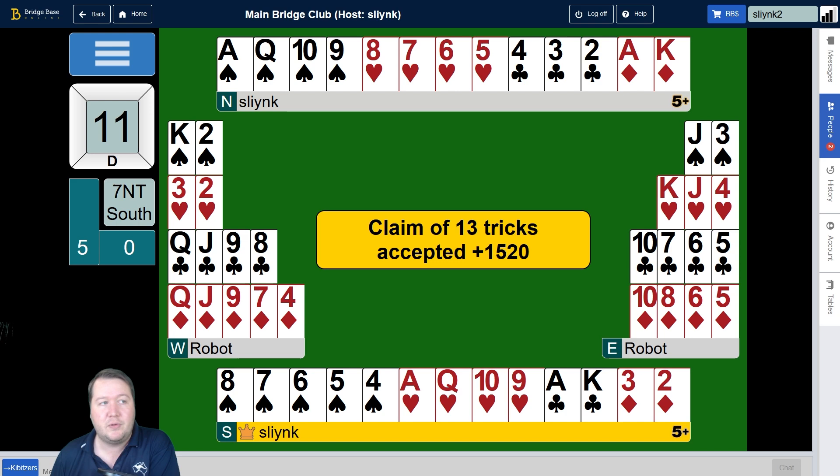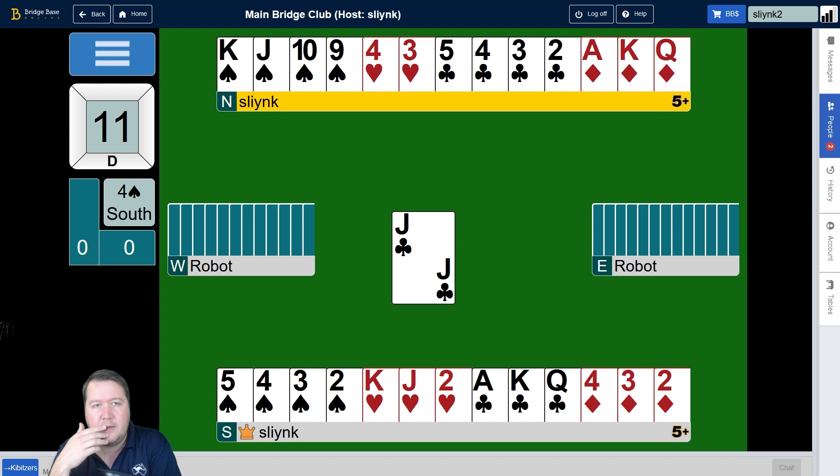This next hand we're in four spades and looking at king-jack guesses. Do we want to lead up towards the king of spades or the jack of spades? In spades we've got two losers — we're going to lose to the ace, but it's the queen of spades we don't want to lose to. If we lead low towards the king and it wins, we still have two spade losers — it doesn't actually help us finessing towards the king.